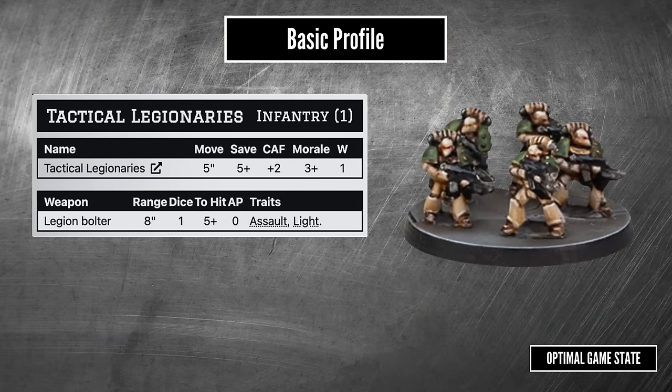Here we have a profile for a squad of tactical marines. Top left is the name, top right indicates it's infantry and gives a number which indicates the scale. Infantry are at 1, Rhino at 2, main blade at 3, knight 4, and a titan at 5. The basic profile has Move, which is the number of inches the unit can move on an advance order. Save is the number you need to roll on a d6 to avoid a hit. CAF is close assault factor, which you add to your 2d6 roll in close combat. Morale is the value you need to roll on a d6 to keep the unit fighting when things start to go bad. And W is for wounds, which shows the amount of damage you can take before the model is removed.